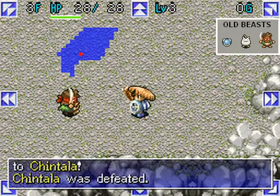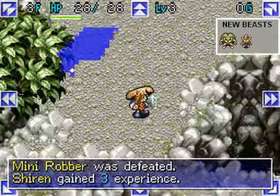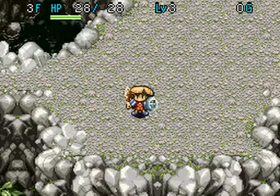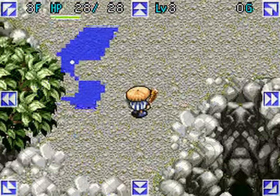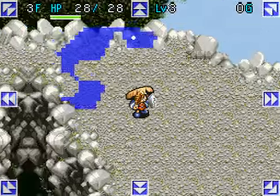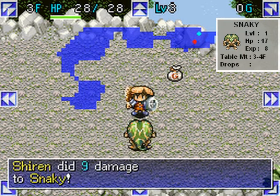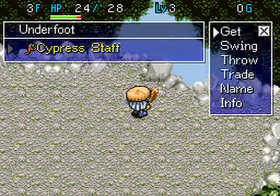There are two floors to this new area, Mountain Stream. Two old monsters from the Old Cedar Road also appear here, and two new beasts are introduced. Nothing sinister appears here yet. We want to fight as many monsters as possible for experience and to build our inventory. The first new enemy, the Snakey, has relatively high attack and HP. Fortunately, we have sufficient equipment and health points as well.